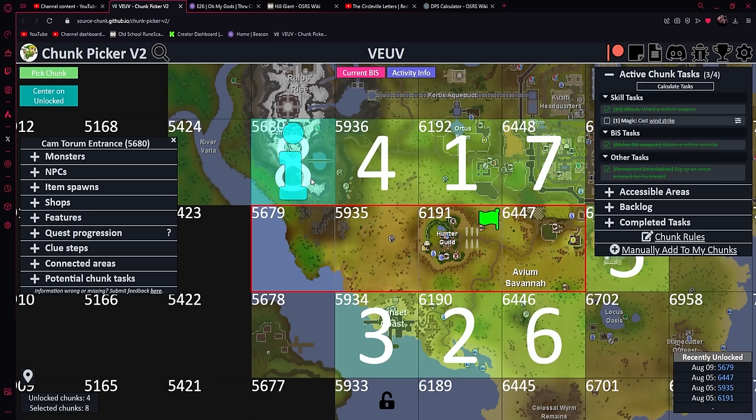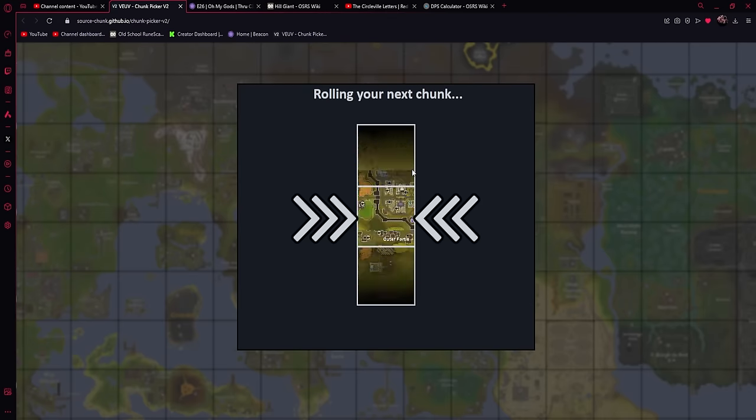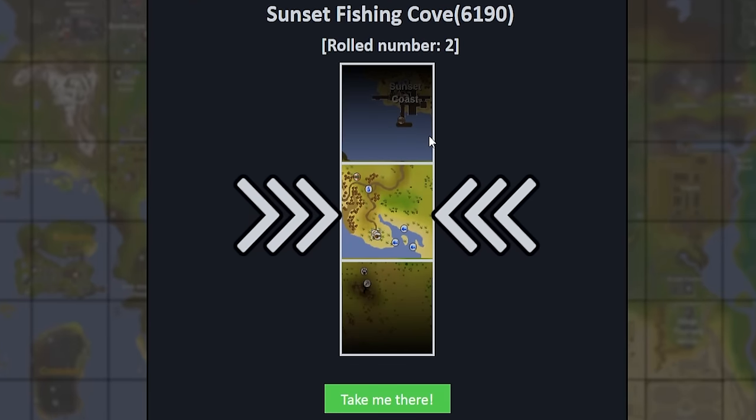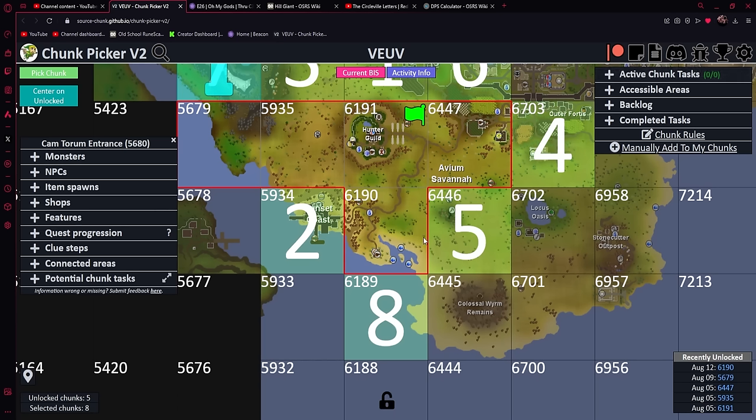I don't think it has any requirements to enter Camtorum, but inside there is a bank, a bunch of shops, some mining you could do, and also the Moon's Apparel. I will not be able to do Moon's Apparel because I don't have the prerequisites to complete that quest, but maybe eventually we can go there because there is some really good armor and weapons. We're looking for number seven or number eight — let's go ahead and roll.